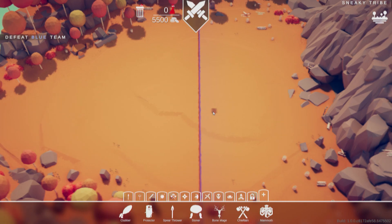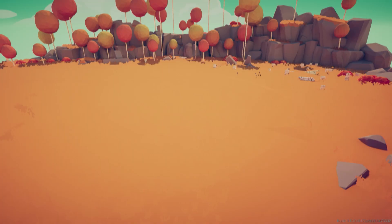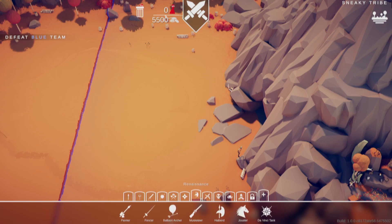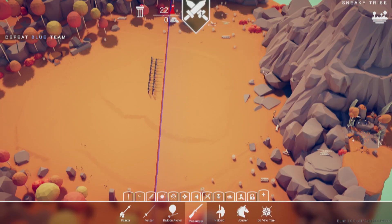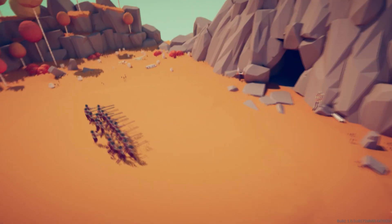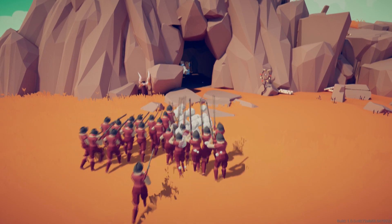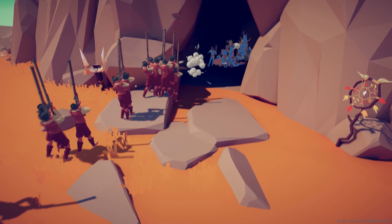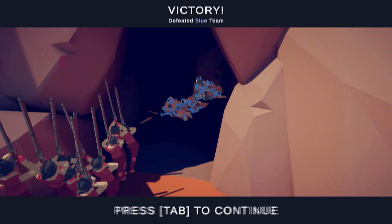Now we're on to a level called Sneaky Tribe. I have a feeling where they are — yup, they're all in here. Damn, that's a lot of them. But I feel like this is a pretty good opportunity because there's this small opening they have to go through. What better way to exploit that than a firing squad? Please just work. Firing squad, just please work for one. Interlocked firing squad, they're gonna do this, I believe. Tight, tight opening into the cave. Shoot him. Yeah, the firing squad did good.